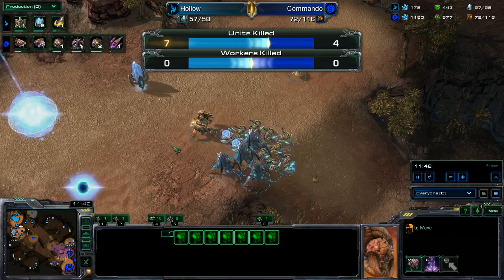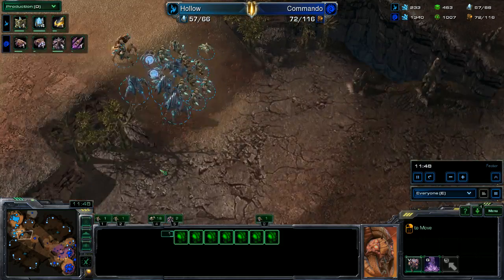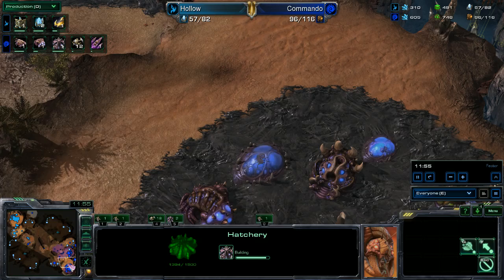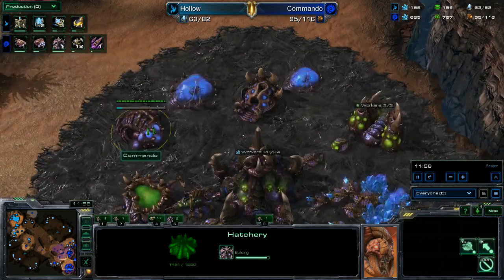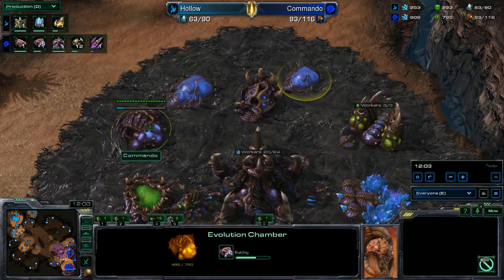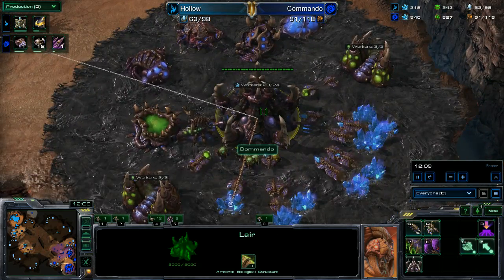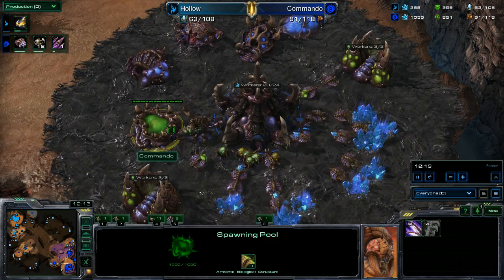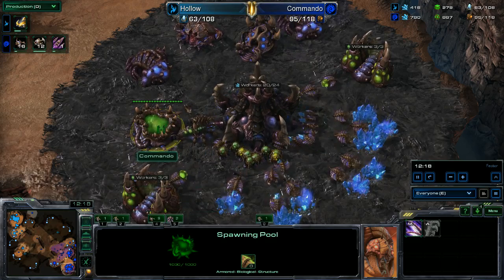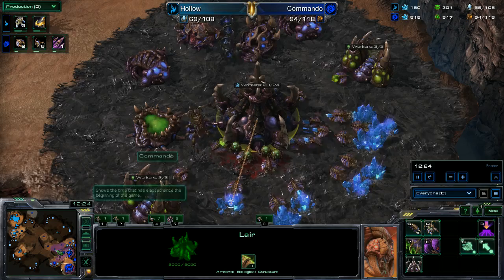No workers killed so far. Protoss puts down his nexus at his natural — the Zerg's third hatchery is finishing, putting Zerg on three bases. An infestation pit goes down along with two evolution chambers and the lair. Speed has still not been researched — I don't know if he forgot, but speed is not done yet. Roaches now come out.